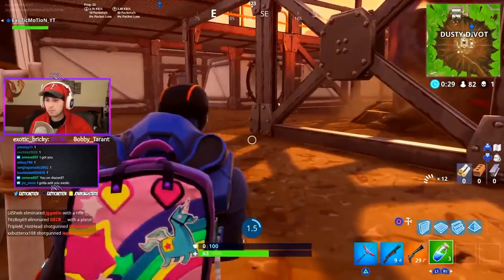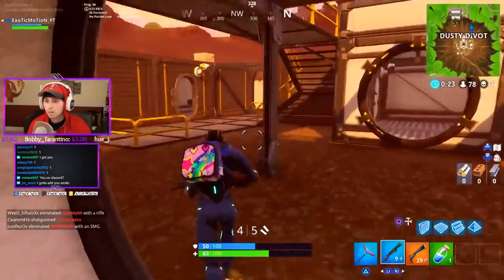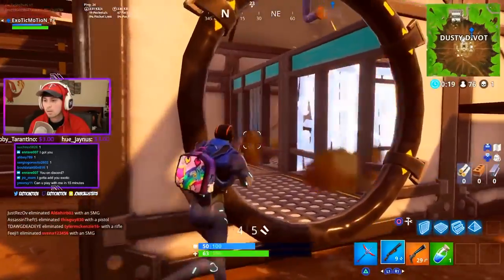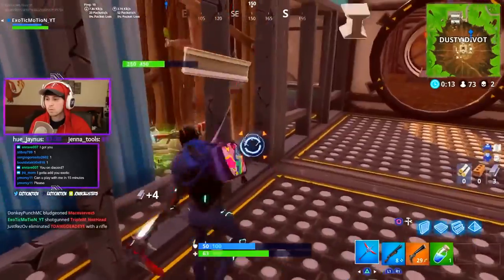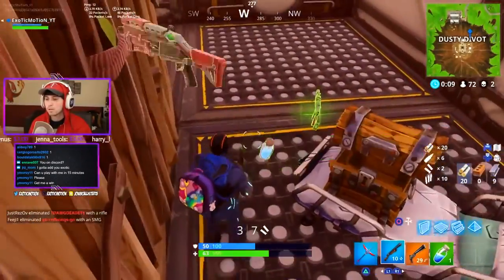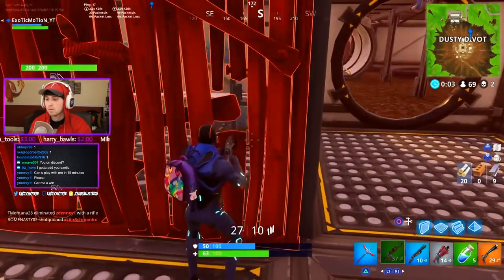Now's the perfect chance for you to actually go try hard and get some Victory Royales. If you land at Dusty Divot, expect a lot of people to be there at the start of the season. It's going to be easy to get kills there because there's not that much loot — the loot is kind of weak, similar to old Dusty Depot. But if you can land there before anyone else, you can find yourself getting a lot of kills.